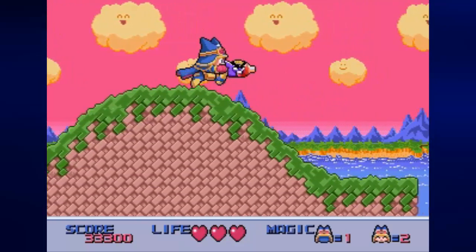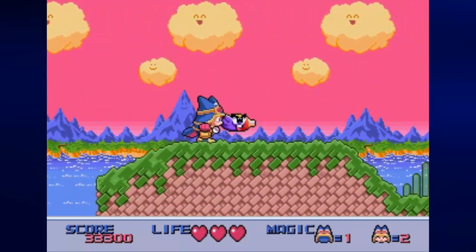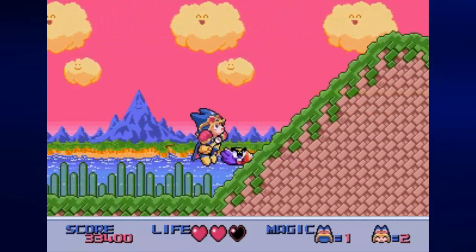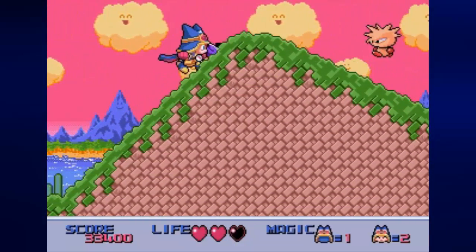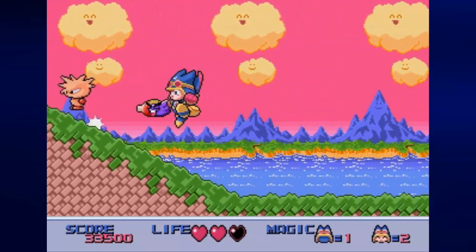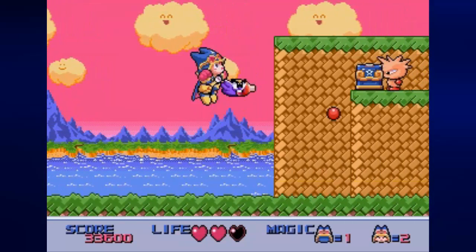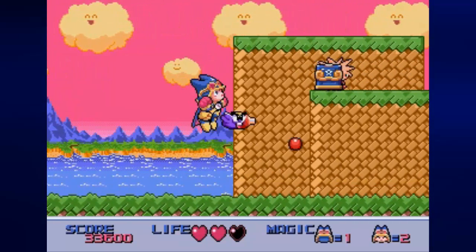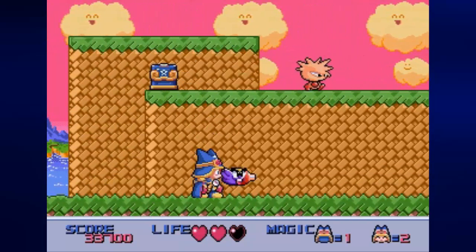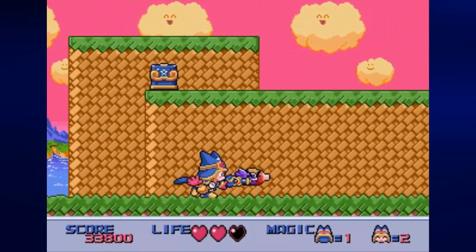You'll meet these little cannon enemies. If you destroy their wheels, you'll be able to use the attack on the cannon part and use it to blast enemies every few seconds. If you destroy the cannon part, you'll be able to use the wheels to travel over spikes and stuff. It's pretty cool, but I am going to have to ditch this cannon so I can get up here.